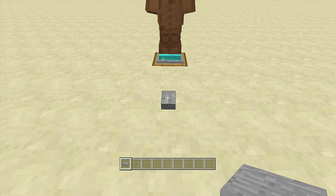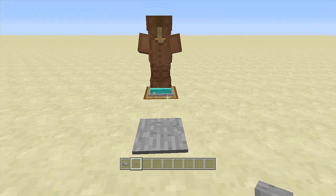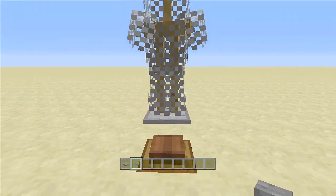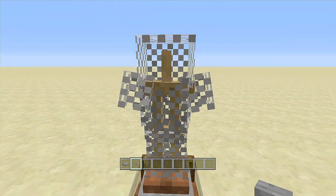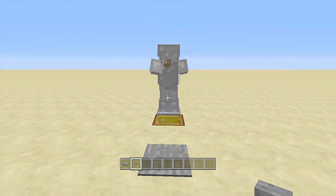Of course, if you click it again it will reset back to the first armor. Now if you want to trade out the button with a pressure plate you can — I like the button better, but hit the pressure plate and your armor swaps, hit it again and it swaps again, so on and so forth.